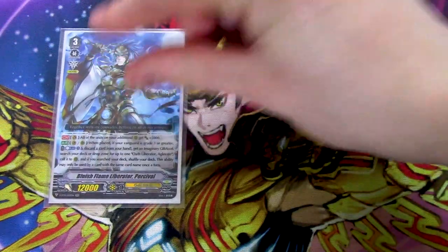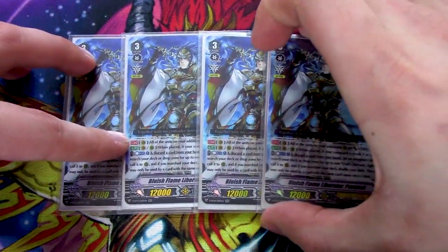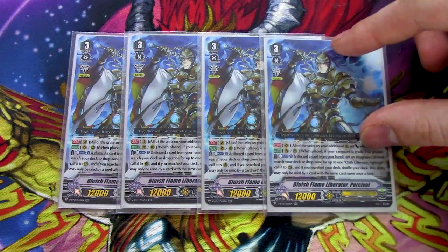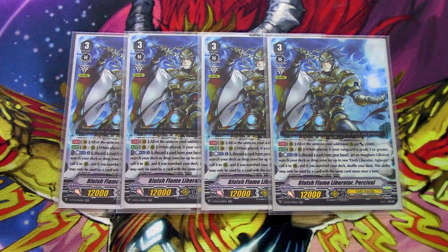Next up, four copies of the best card in the deck: Bluish Flame Liberator, Percival. Percival's first skill gives all units in your Excel markers an additional 5k. The other skill is Vanguard or Rear when placed — if your Vanguard is grade three or greater, counter-blast one and discard a card from your hand to get an imaginary gift Excel, then search your deck or drop zone for an Aglaveil and call it to rear. You can only use this ability once per turn. Being able to get an additional Excel marker, an additional draw, and get Aglaveil from your deck or drop to recycle it makes Percival a really overall good staple for Gold Paladin.